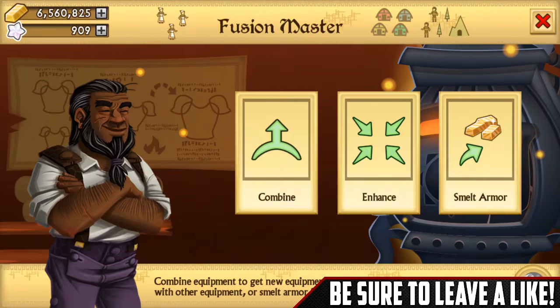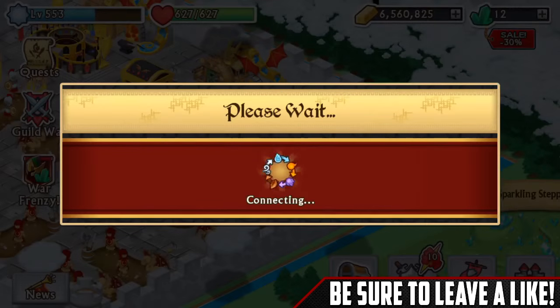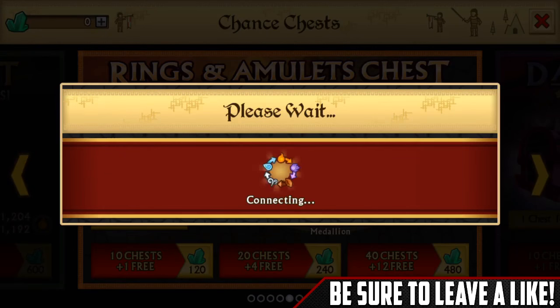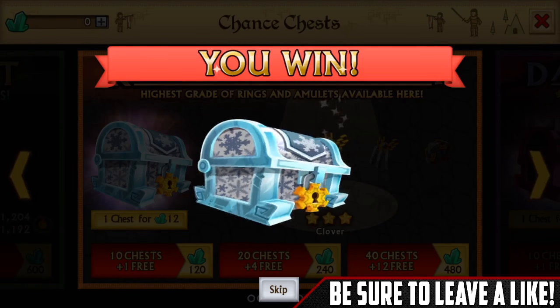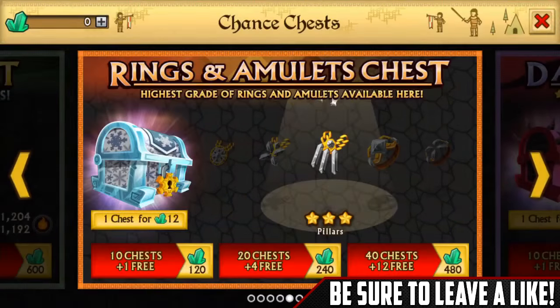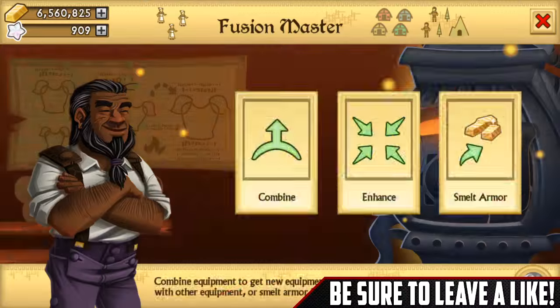I just decided to open a jewelry chest because there are some good things that can come out of that. Oh, I could have opened 52 jewelry chests actually. Oh, I got ultra rare - nice! There goes all of my gems.